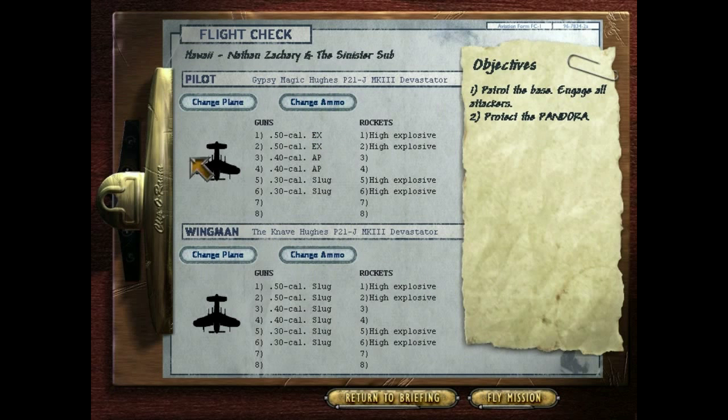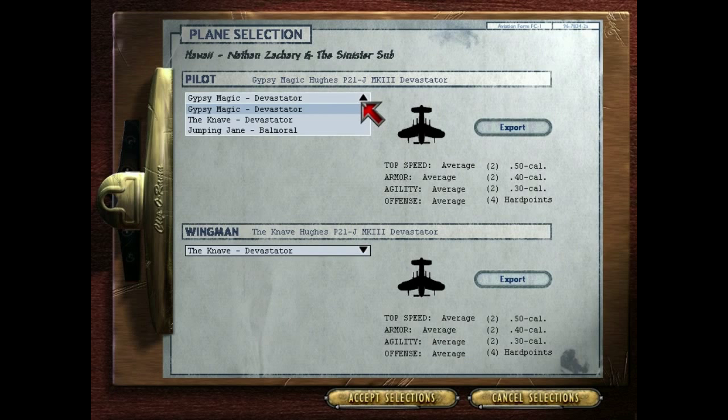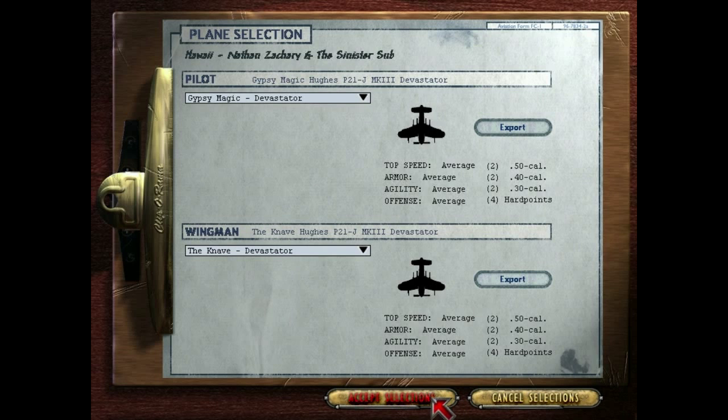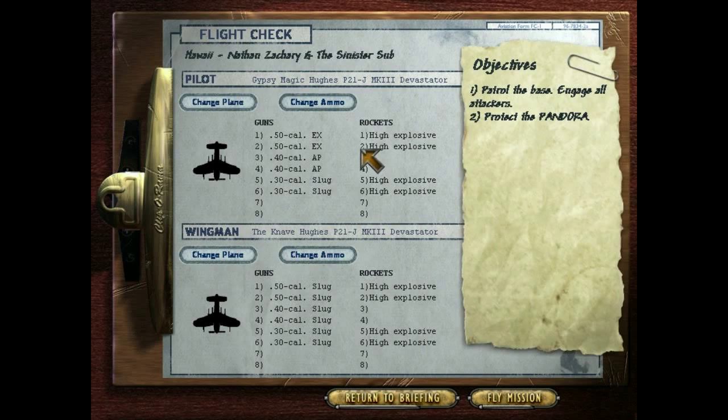And here we've got the Gypsy Magic. Good ol' Devastator. We've only got the Devastator to choose from, so not a whole lot to choose. We've got Explosive Ammo, Armor Piercing Slugs — probably not going to use those last two — and High Explosive. Can't go wrong with those. So let's just go!